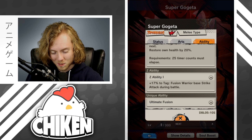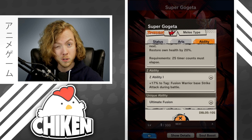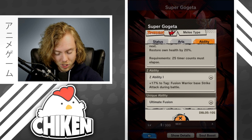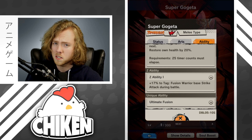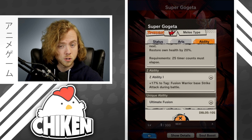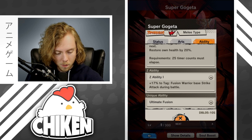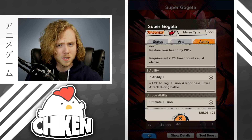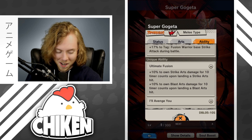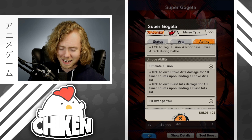His Z ability gives a fusion warrior base strike attack buff. We don't have any other fusion warriors at this point, but we will be getting them soon — Ultra Space Time Summon Number Six is rolling around soon and we'll be getting Gotenks. Vegeto is also coming sometime in the not too distant future and will have the same tag, which is funny because a lot of people were saying there's no way they'd make Gogeta and Vegeto synergize.